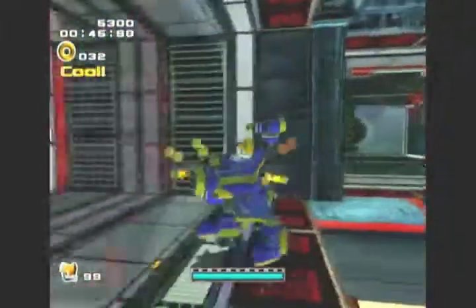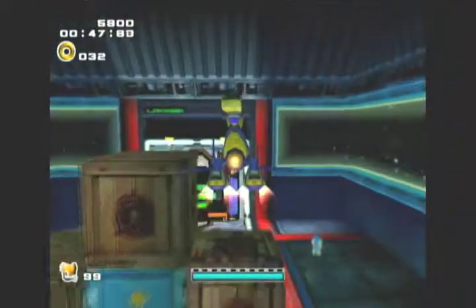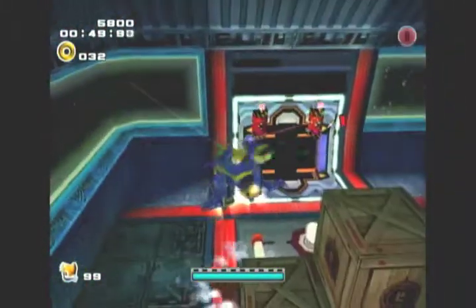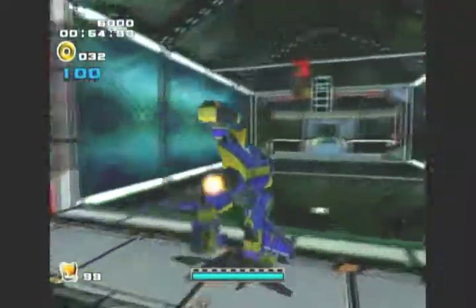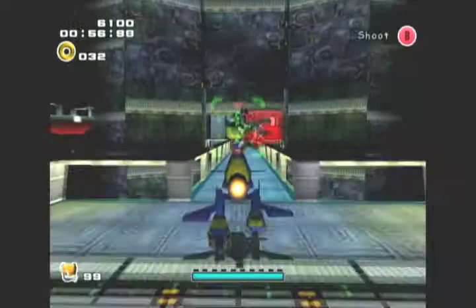But this time, in the left room here, behind this Chao box, there is going to be a switch. And then before we leave the room, get your two-point combo. That switch opens this door that is now open over here.